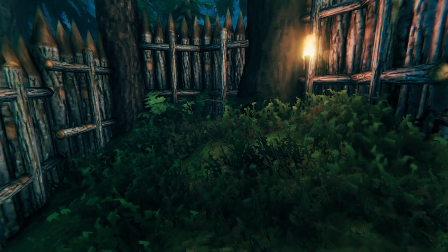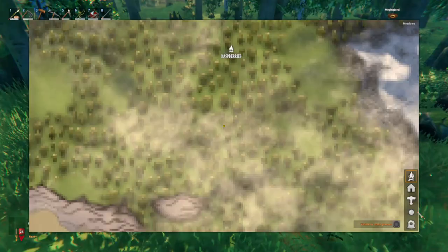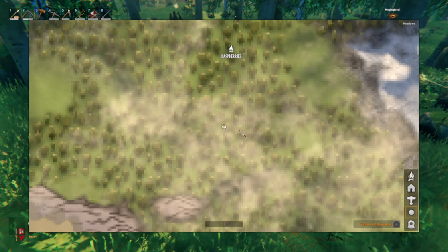Unfortunately, you cannot grow any of these manually in a garden, and they can be sometimes annoying to find out in the open world. This means when you come across a decent patch of these resources in the world, it can be a good idea to mark it on your map.